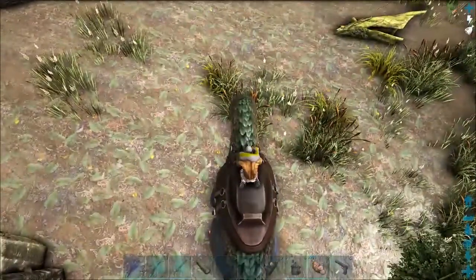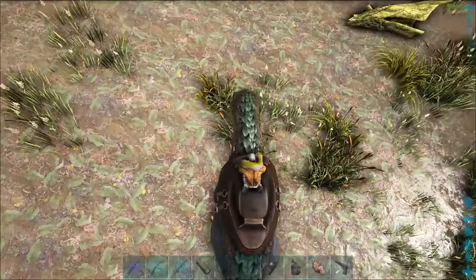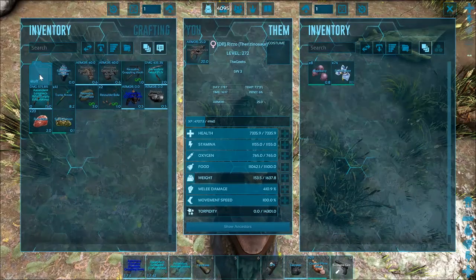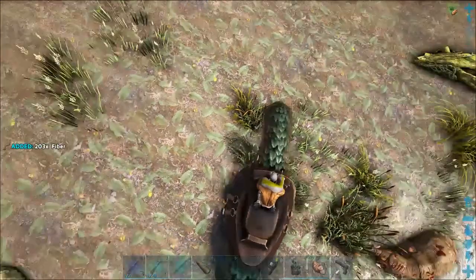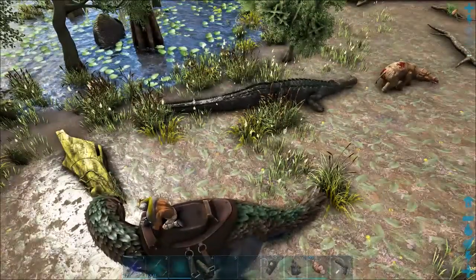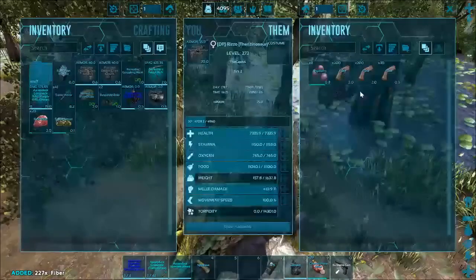And it's these cattails. The interesting thing about it — I'm not 100% sure how it works. But if I go up to this cattail and hit it, look at that — all fiber. If I hit this cattail, all we got was fiber.